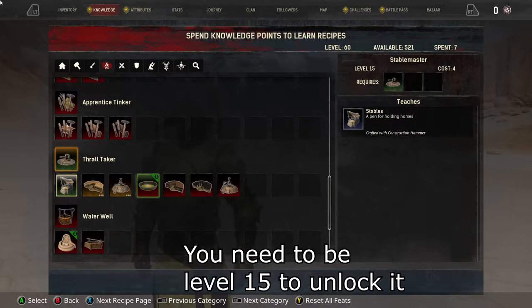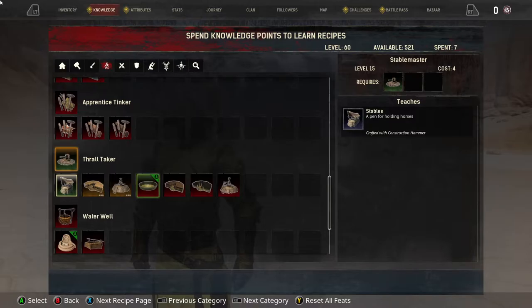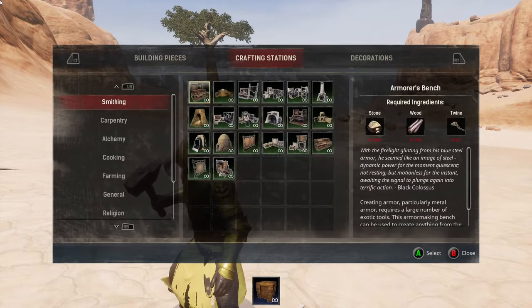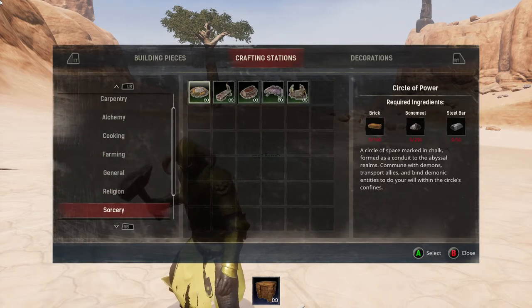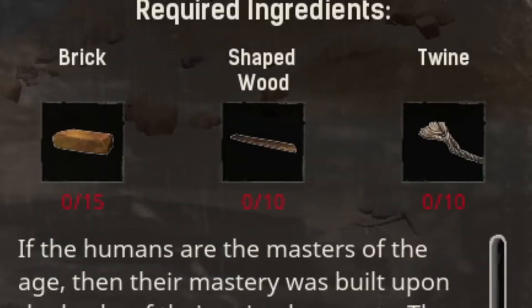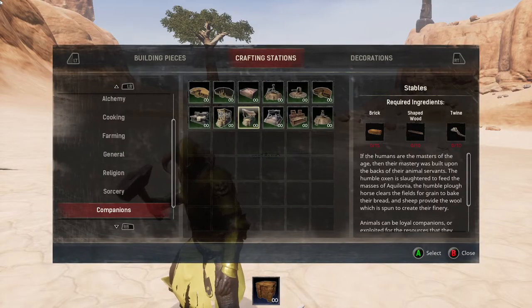As you can see it says crafted with the construction hammer. Pull it out, open it up, go to Crafting Stations, then go all the way down to Companions, and from there you'll find the staples. You'll need brick, shaped wood, and twine.